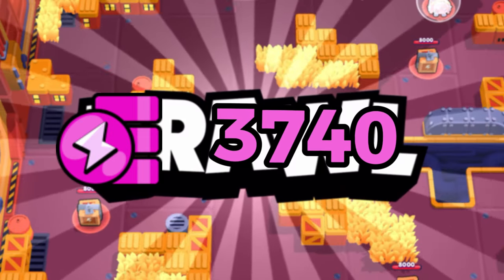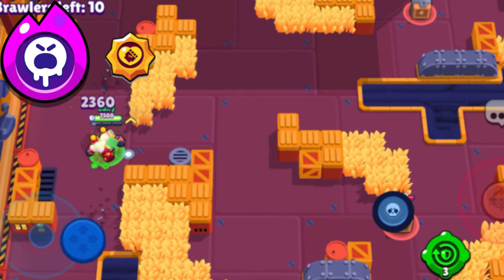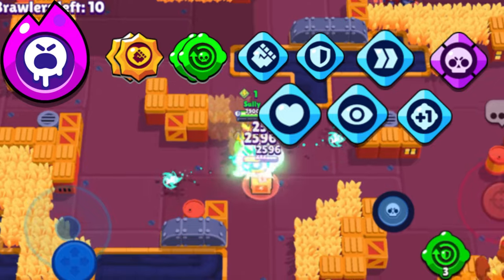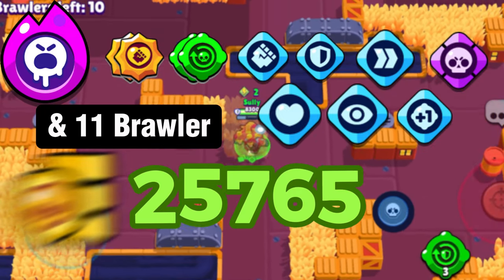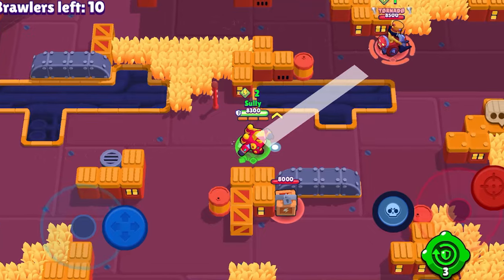If we were going to fully max a brawler — so that's the hyper charge, two star powers, two gadgets, and all seven gears, assuming the brawler has a mythic gear — we'd be looking at a whopping 25,765 coins. So you're probably wondering, how much do we actually get in the free pass, the Brawl Pass, and the Brawl Pass Plus?